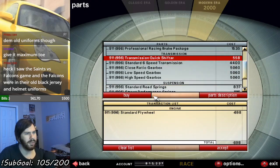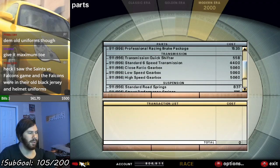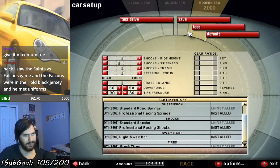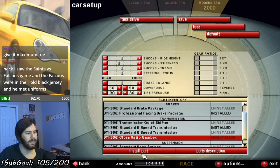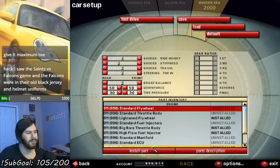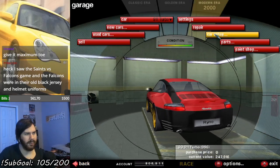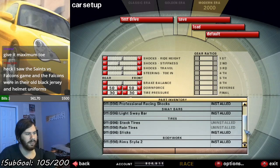Oh, and the quickshifter — gotta get the quickshift. Something tells me the other 996 turbo still has all its upgraded parts. Pretty sure it does. Means I'm just repurchasing these things, but oh well. Install route — there we go. Even already comes with slick tires, which is cool. Yes, it already has slick tires.